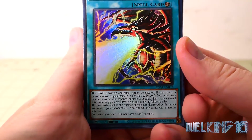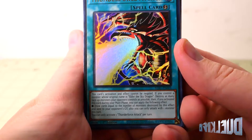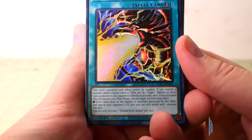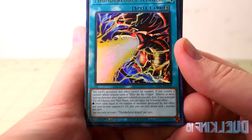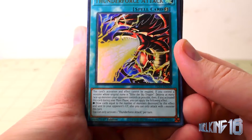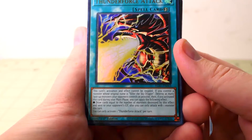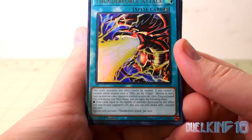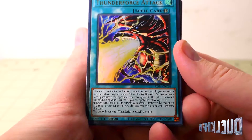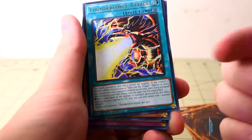Thunder Force Attack: This card's activation and effect cannot be negated. If you control a monster whose original name is Slifer the Sky Dragon, destroy as many face-up monsters your opponent controls as possible. Then, if you activate this card during your main phase, draw cards equal to the number of monsters destroyed by this effect and send them to your opponent's graveyard. Also, you can only attack with one monster this turn. You can only activate one Thunder Force Attack per turn. That is awesome — you power up Slifer if you activate it during your main phase.